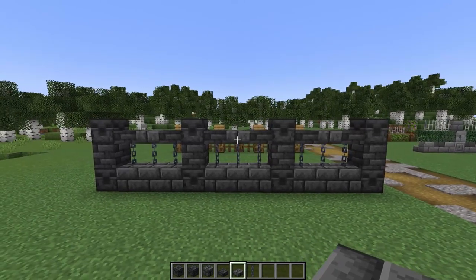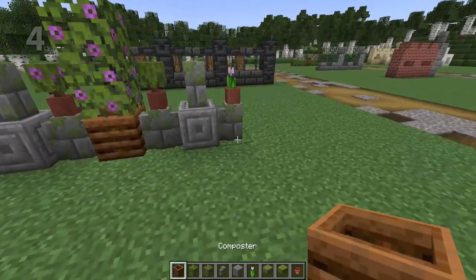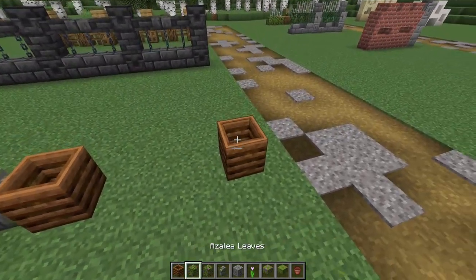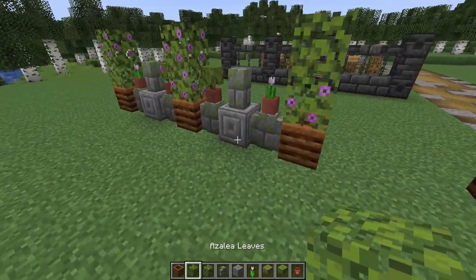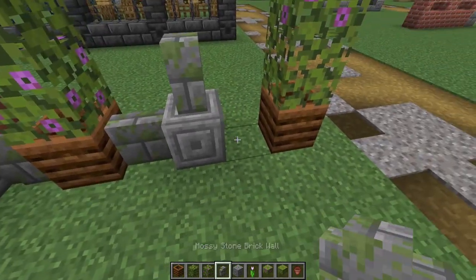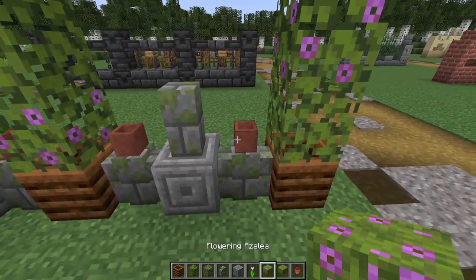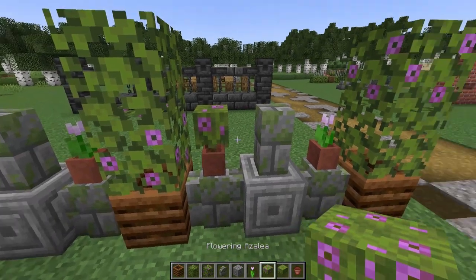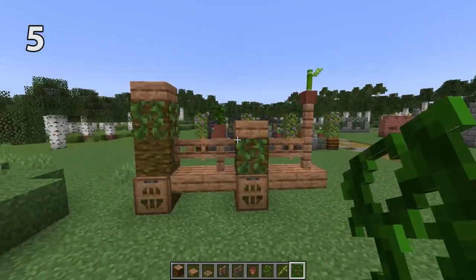This fence would look great around cottage core builds. Use some composters placed three blocks apart to create some planters with some azalea leaves on top. Then in the center of the gaps place a chiseled stone brick, then use three mossy stone brick walls as well as some pots. You could customize the colors of the flowers in your pots — I'm using some flowering azalea bushes and some pink tulips.